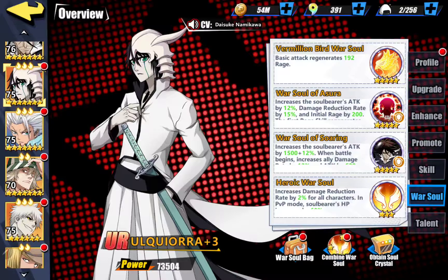War Soul-wise for Eukoria, I use War Soul of Asura on him, as well as War Soul of Soaring. Those can be a little bit more interchangeable. If you want to go a little bit more defensive on him, you can. He's there to really heal and inflict some burning damage, and to keep people alive as well as himself.